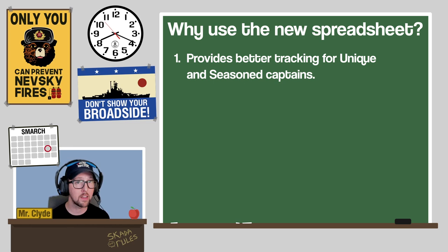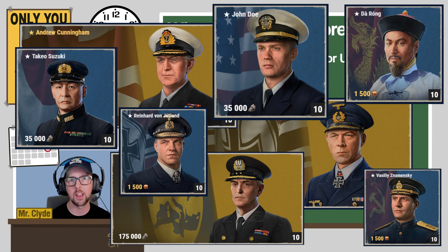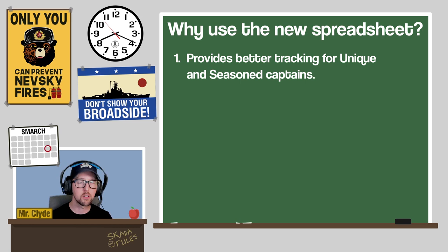The first feature is better tracking of your unique and seasoned commanders. Unique commanders are like Luchins, Cunningham, or Swirsky. Seasoned commanders are like the Suzuki brothers, the Wrong brothers, the Doe brothers, the Namensky brothers, and the Jetlin brothers. The new spreadsheet provides a column with a selectable dropdown where you can select whether a captain is unique, seasoned, multi-nation, or normal, and conditional formatting highlights those cells in gold or green so you can more easily distinguish them.